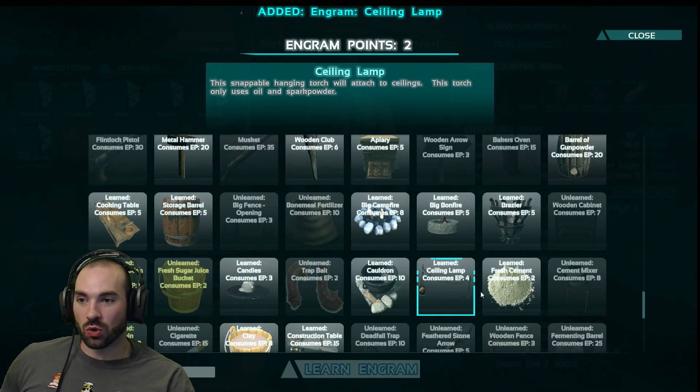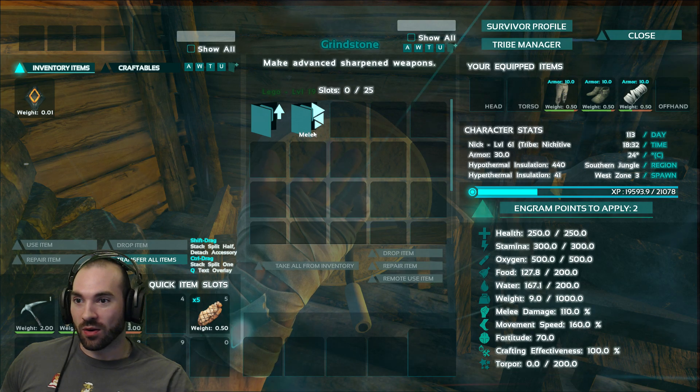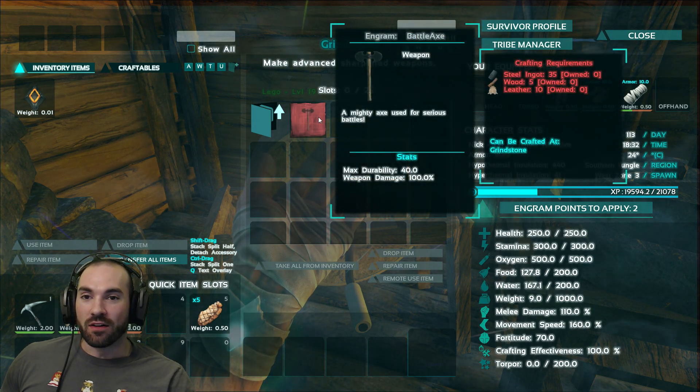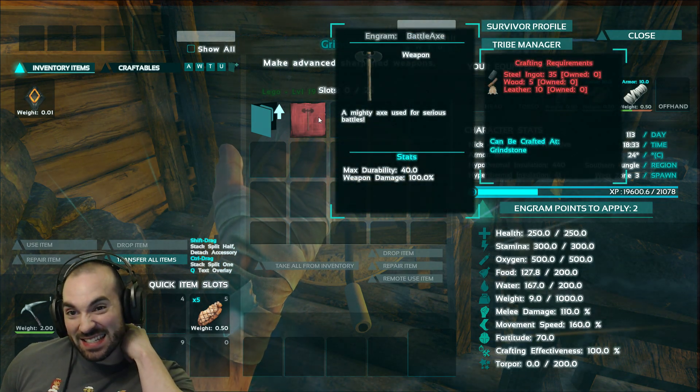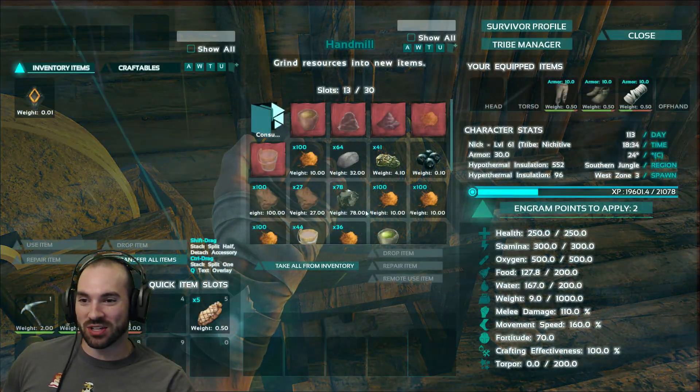And a ceiling lamp, which looks cool. I'm out of engrams, we're done learning. I wanna learn this axe — weapons, melee — 35 steel ingots? We haven't found any steel yet. And leather. I got all excited, I was gonna make that and split some skulls.